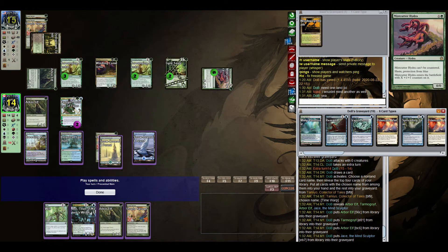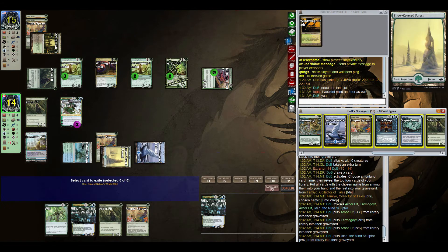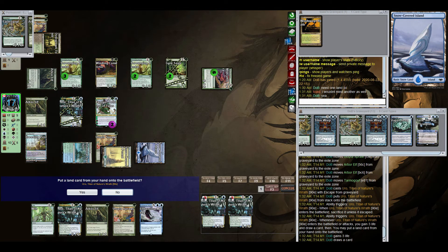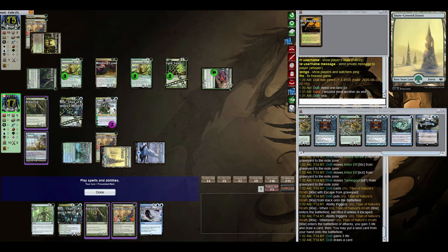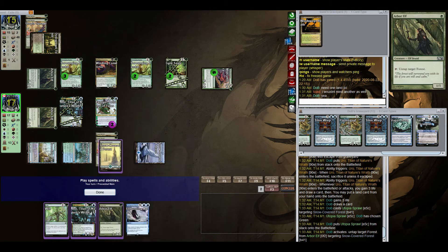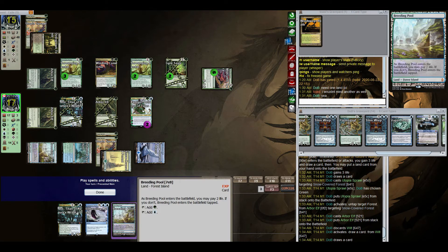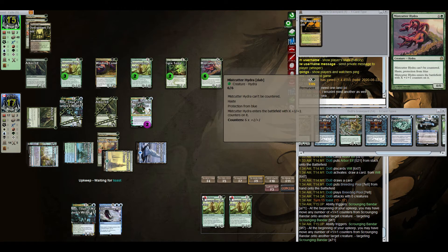We look for Time Warp again but get nothing. We can escape Uro and see what we draw — we don't draw land. I think getting Utopia Sprawl onto that forest is going to be good, because then we can untap with Arbor Elf and have three mana essentially, and we can cast Uro. We're going to cycle Wilt because at this point there's just nothing we can do. Breeding Pool was a good draw though — essentially we just have to survive this turn.